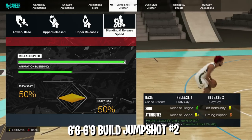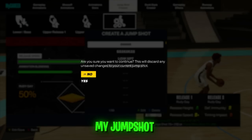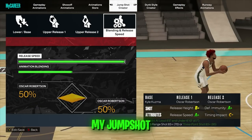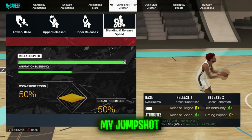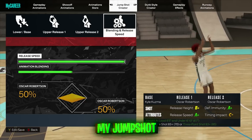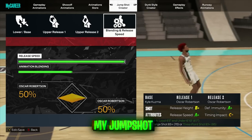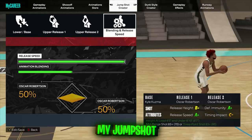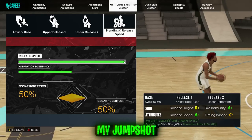Another option for lower three-point taller builds: base O'Shae, release one Rudy Gay, release two Rudy Gay, max speed, 50/50 blending — very easy to time. Now here is my jump shot: base Kyle Kuzma, release one Oscar Robertson, release two Oscar Robertson, max speed, 50/50 blending. This is the jump shot I use on all my builds unless I'm on a very small guard or a 7'3" center. This is what I was using in the gameplay at the start of the video — my favorite jump shot in the game.